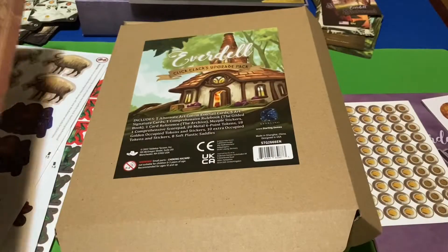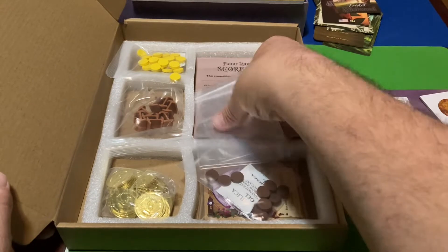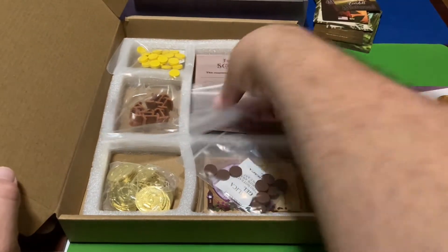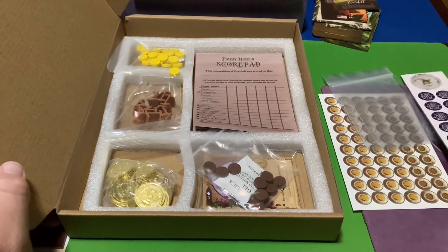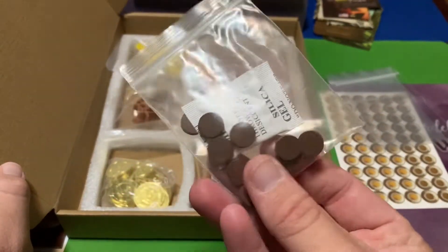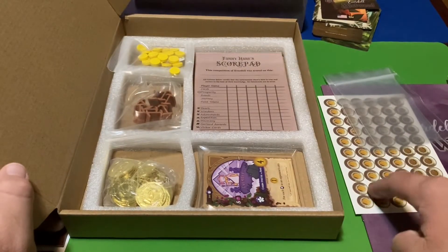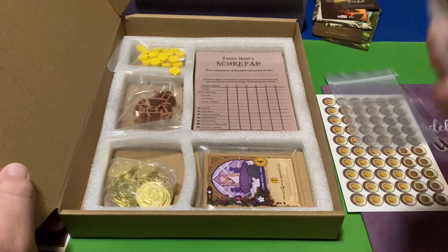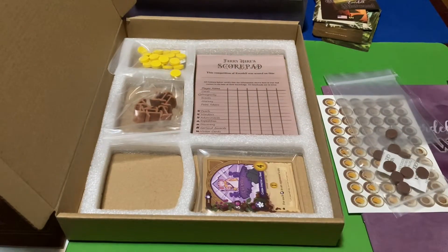Very cool — the Archive. What else is in this upgrade pack? We've got some more baggies here. I'm guessing these are wooden tokens for the occupied tokens. And then — ooh, we've got metal coins! Very, very cool. Let's take a look at these.